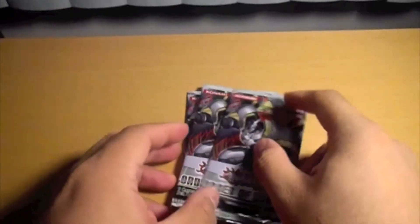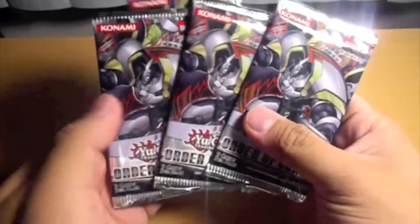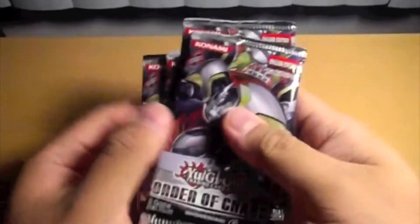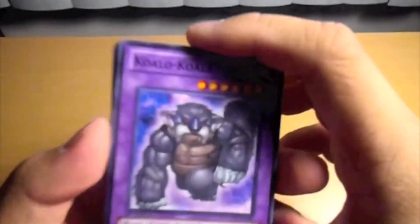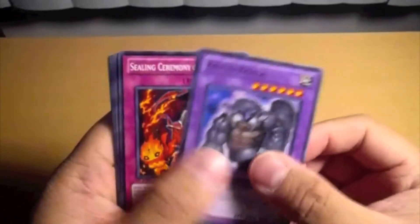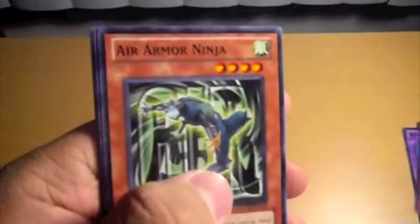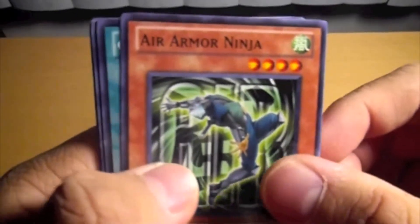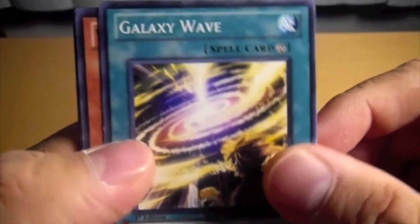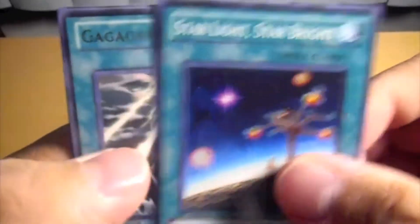Hey guys, welcome to another opening of the Order of Chaos. These packs are the ones I think that have Super on it, so let's start with this one. Here there's Koala, Koala, Koala, Sealing Ceremony of the Kaiton, Air Armored Ninja, Galaxy Wave, Wind-Up, Wind-Up Honeybee, Starlight Starbright.